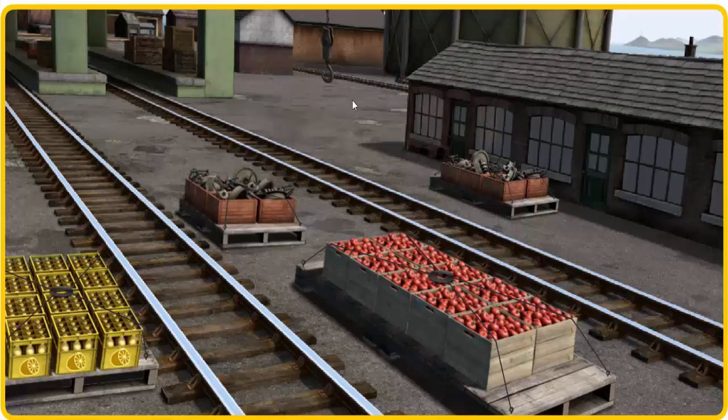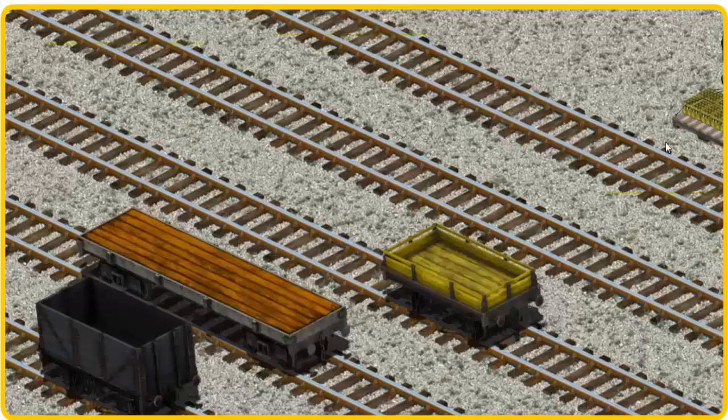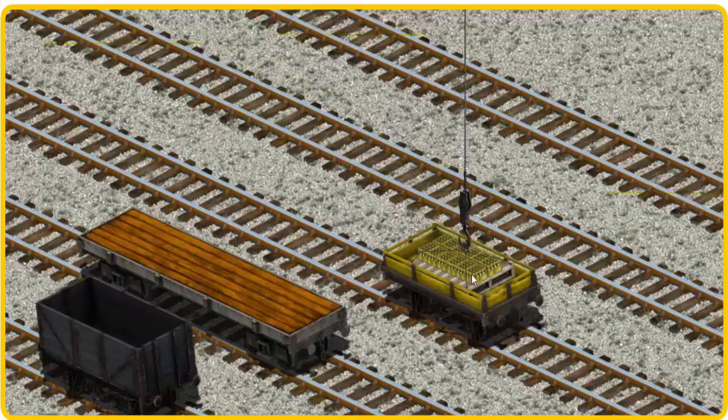Show Cranky where the bottles of lemonade are. You found them! Let's lift and load. Now the cargo must be loaded. Help Cranky find the yellow flatbed.